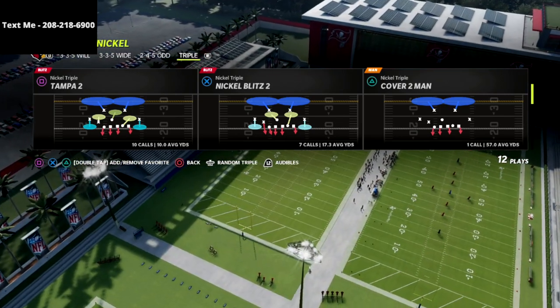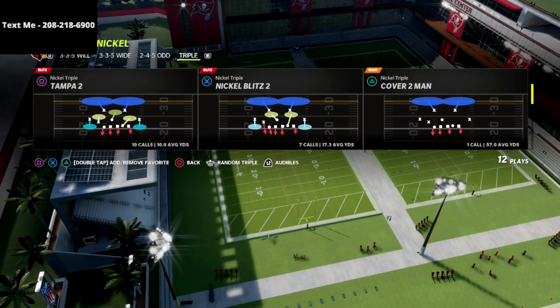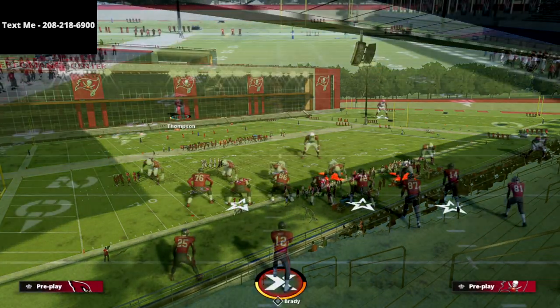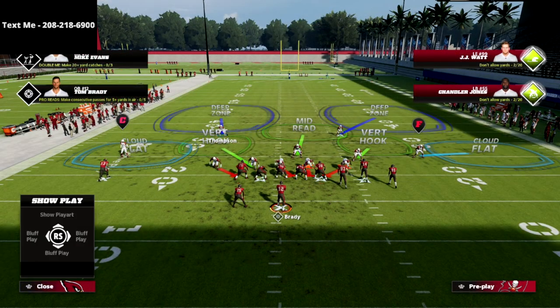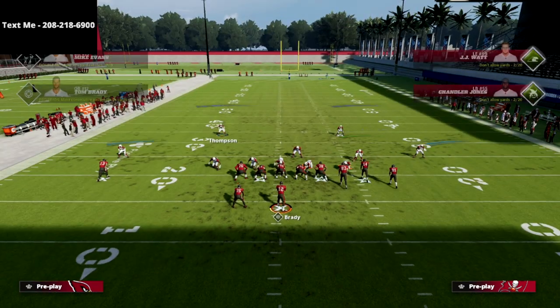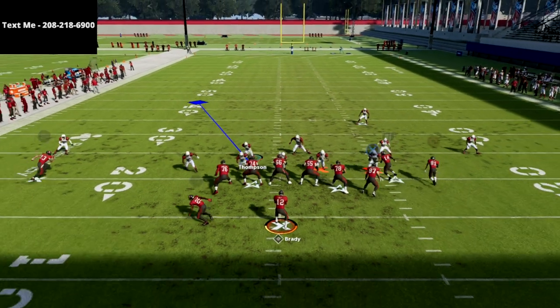If you want to get my nickel triple guide, there's a link in the description — it's on sale for 15 bucks. All you gotta do is go down and click that link. Here's how you're going to run this: nickel triple Tampa 2. It's a really simple setup — just globally blitz your linebackers and you're going to user this guy right here. That's it, that's all you're going to do.